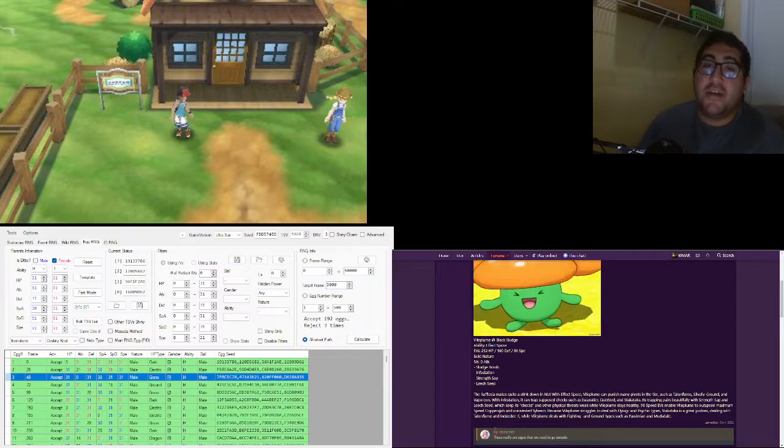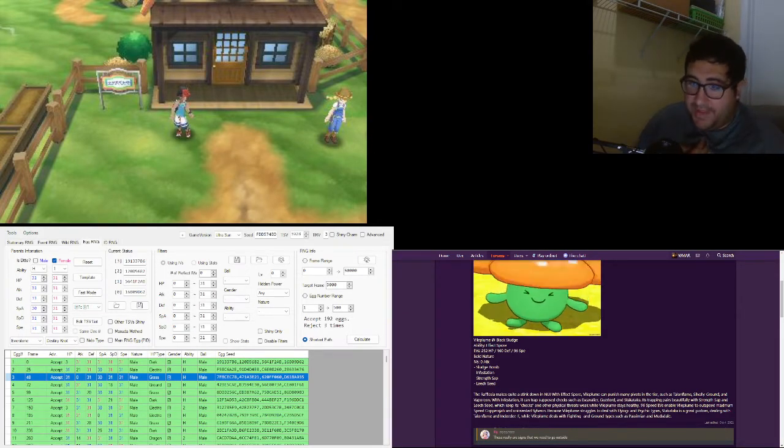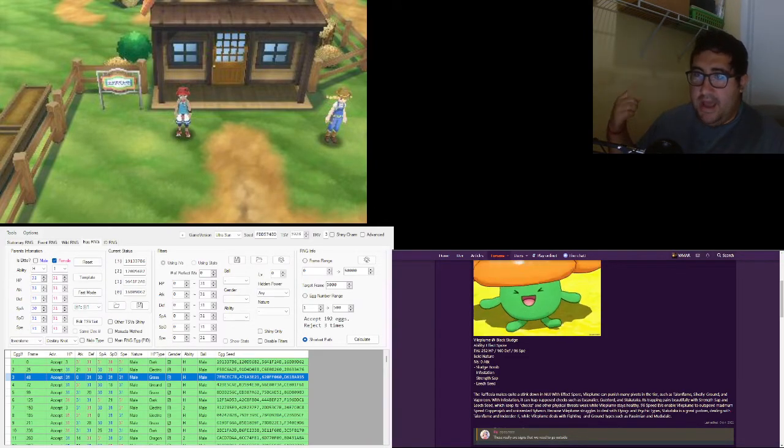Because I can, I'm going to get myself a shiny one of these so I can treasure it for myself. I'll get back to you once I actually hatch the egg — I'll be right back.